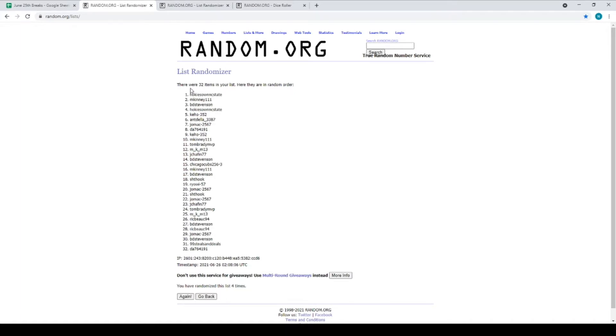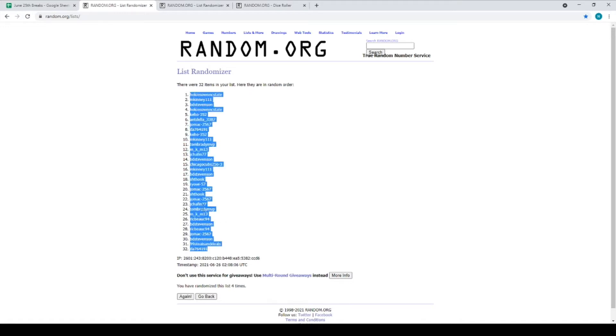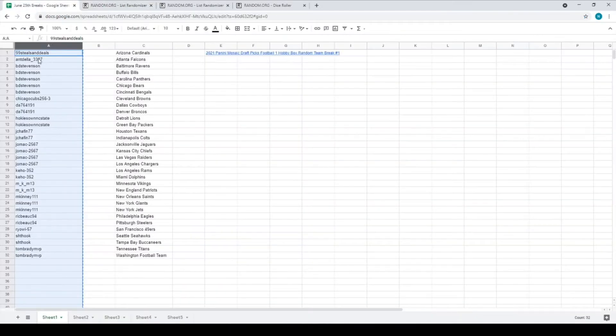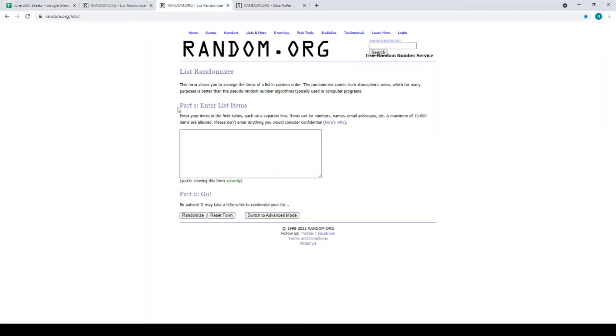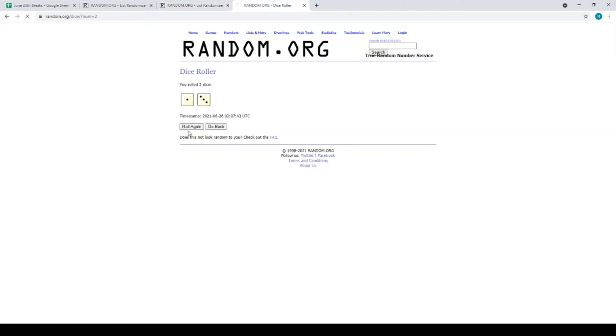Hokie's going to be up top, down to DAW 764 at the bottom in 32. We'll copy and paste this and throw it over on our list. There's the list of your names. Now we're going to randomize the team names — good luck to you all. We'll copy and paste this. We've got a list of all 32 teams here. We're going to roll the dice again. We got 6 and 1, that's 7. So we're going to randomize these 7 times.